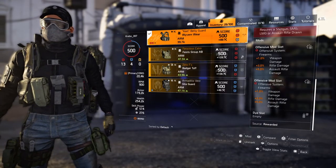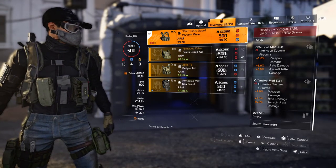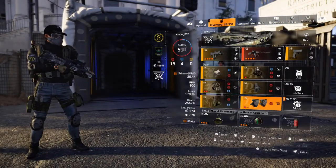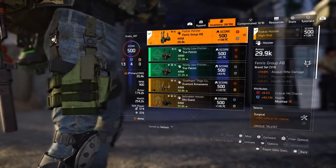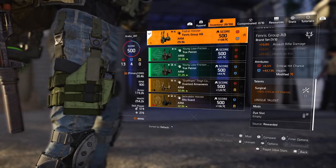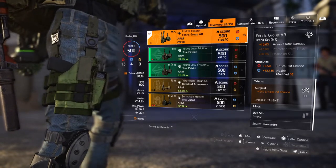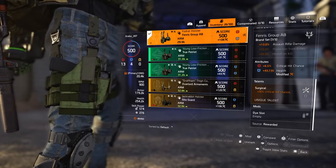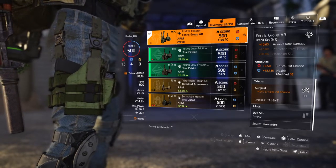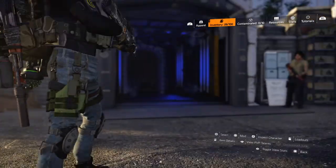I'm using two offensive mods: 1% weapon damage and 5% AR damage. The holster is a Fenris, so I can get that 10% AR damage bonus. It has 6.5% crit chance, and I rolled 43,735 health on it. It also has Surgical, which is an extra 10% crit chance, which helps bring me to 60%.